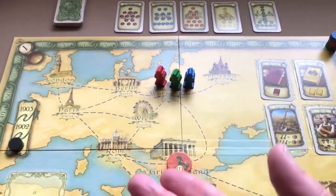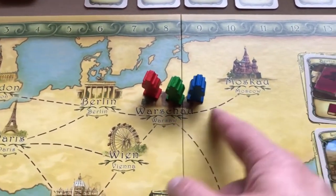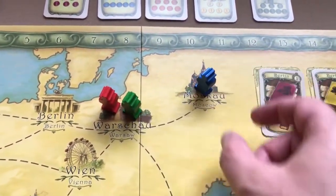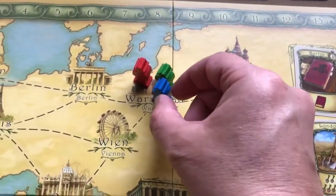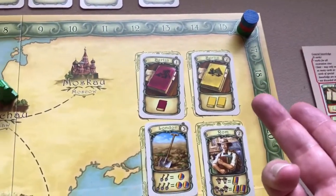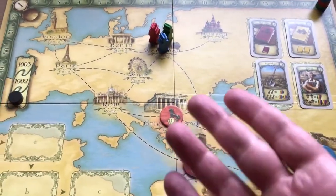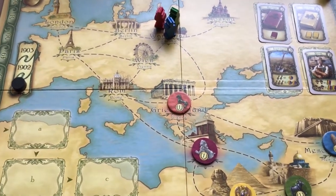On your turn you'll move your archaeologist and then execute an action. When moving from one city to another, you travel along the dotted lines — each stop costs one week. So moving one space costs one week, two spaces costs two weeks, and you move your time marker accordingly. Moving three spaces costs three weeks total.